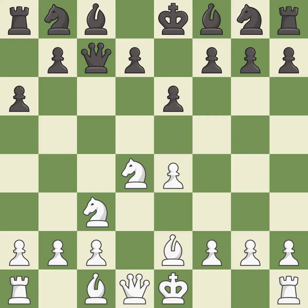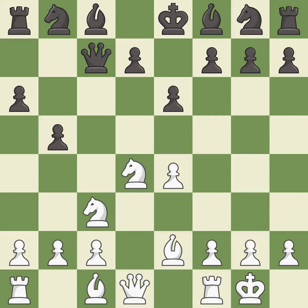Be2 develops the bishop and prepares castling. Castling gets the king to a safer square, out of the center of the board, while also developing a rook. Castling kingside tends to be safer because the king is further from the center. This activates a bishop by developing it off of its starting square.